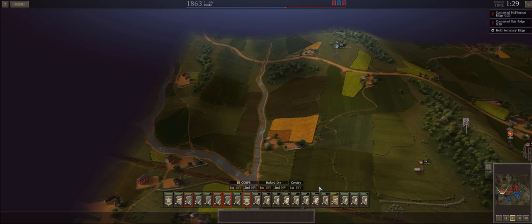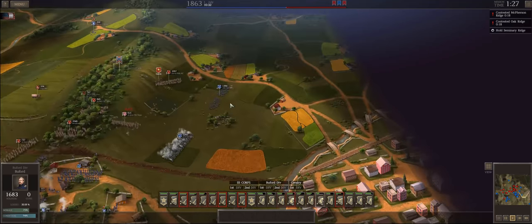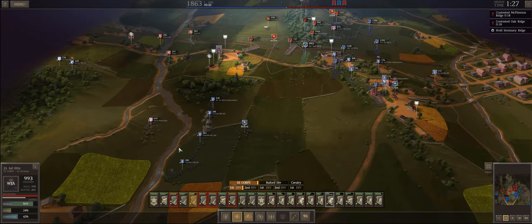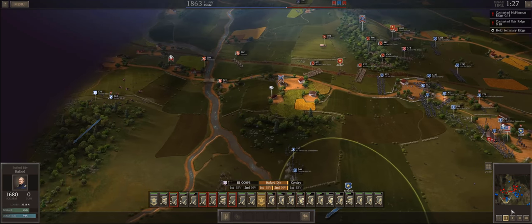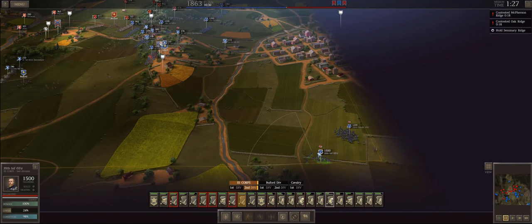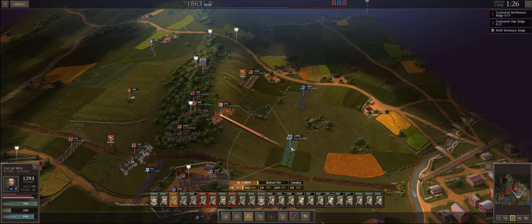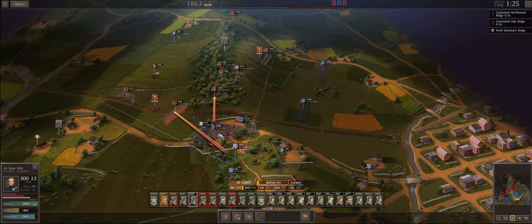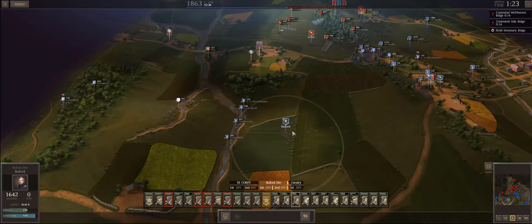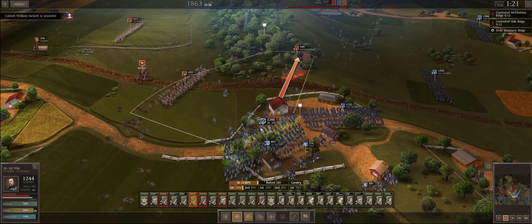They're continuing to get reinforcements — I suppose they've got something like half a core to a full core on the map. Looking at the blue and red I outnumber them, so I should be a little more confident than I am, especially considering that a very high percentage of their force is concentrated in that southern tip of the northern ridge right around that road there.